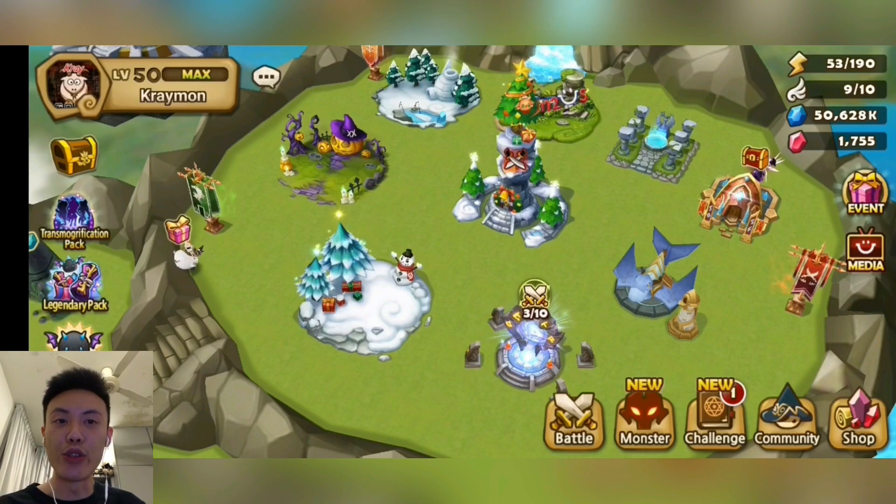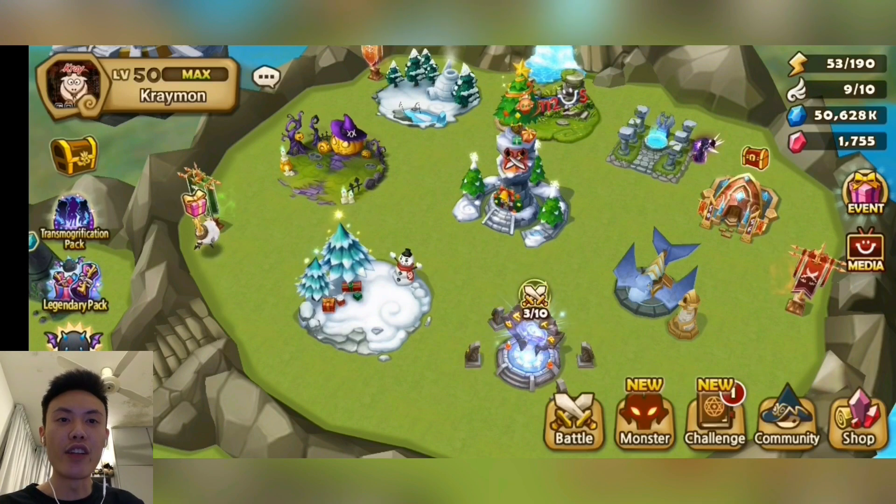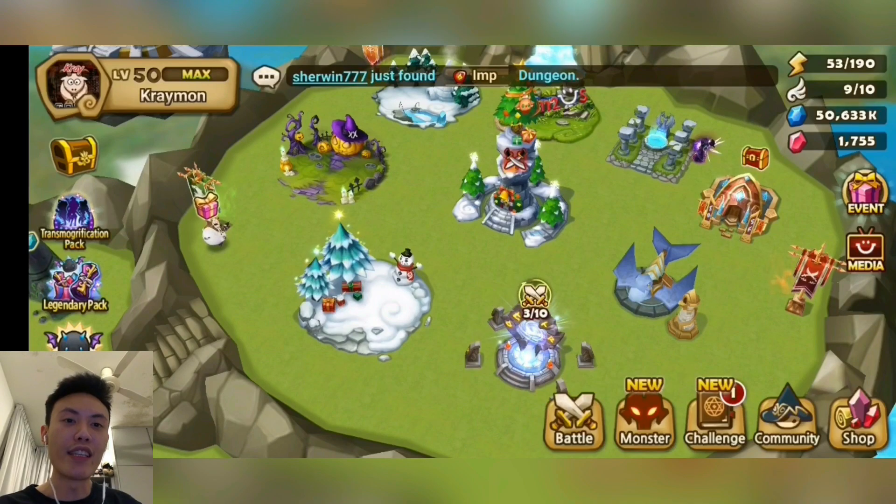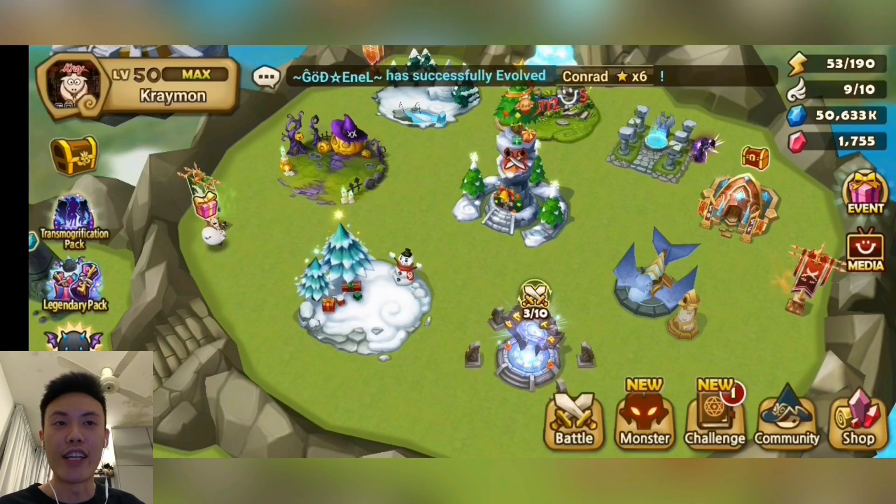One thing to note: since New Zealand's currency is the best value here, the coupon value for the £49.99 pack is NZ$12 discount. For the NZ$120 pack, you'll be getting NZ$30 discount. And lastly, for the NZ$170 event pack, you'll be getting NZ$50 discount.